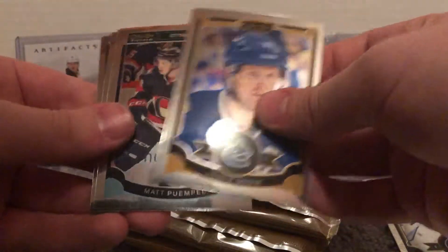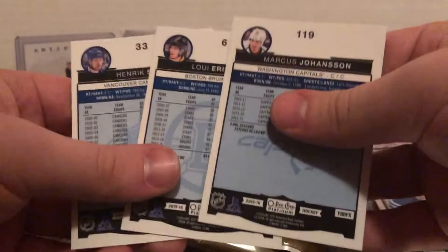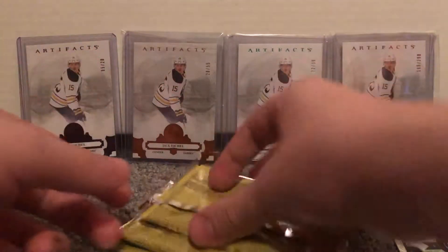Henrik Sedin, Matt Pempel rookie, Loui Eriksson, and Marcus Johansson. There are the backs by the way. These ones are a little worse for wear compared to the first box — I guess it's just a crap shoot.